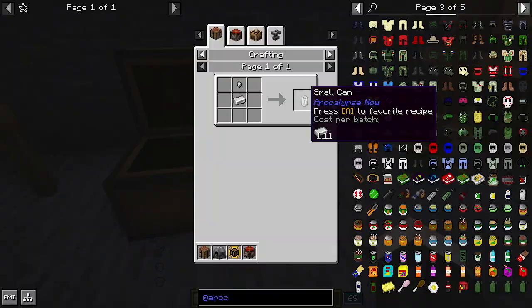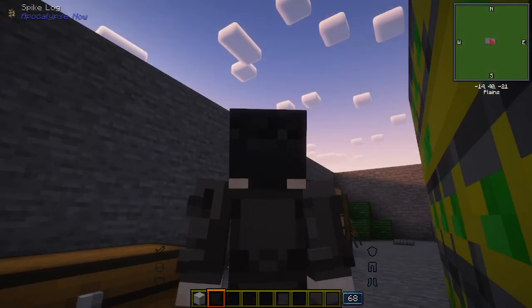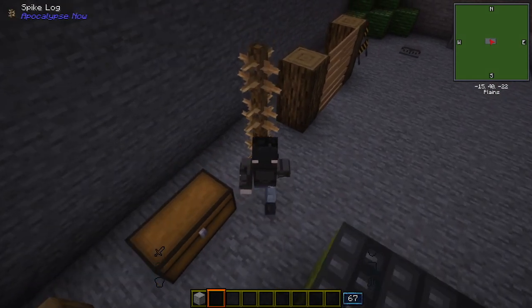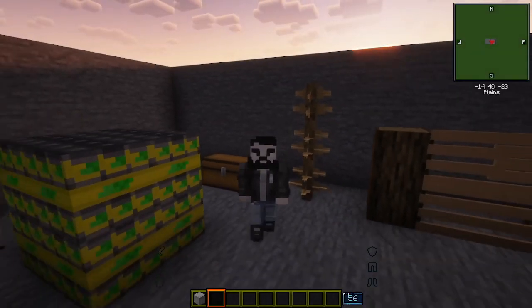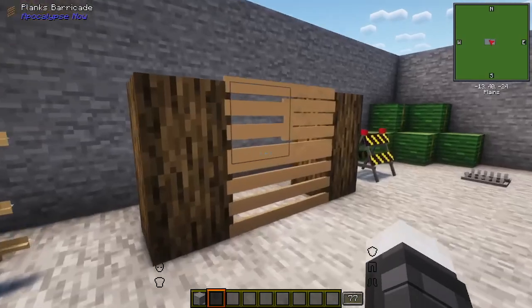This is a spike log — so if you have a mob that's chasing you, or you want to shove one into a wall or something, they get hit by this and start bleeding. It's triggering a bleed effect like every two seconds, but thankfully I can disable it when I want to.